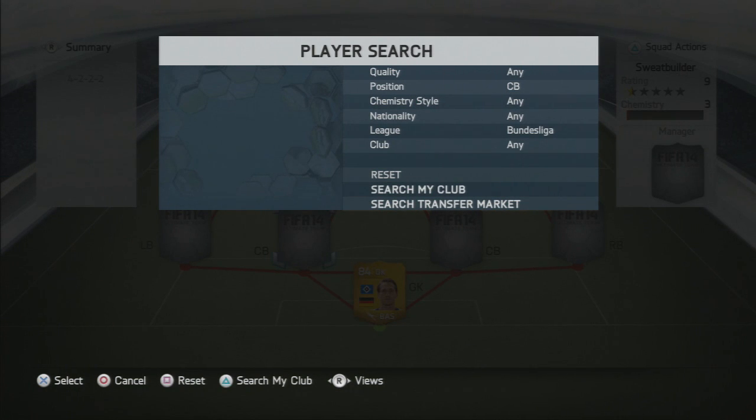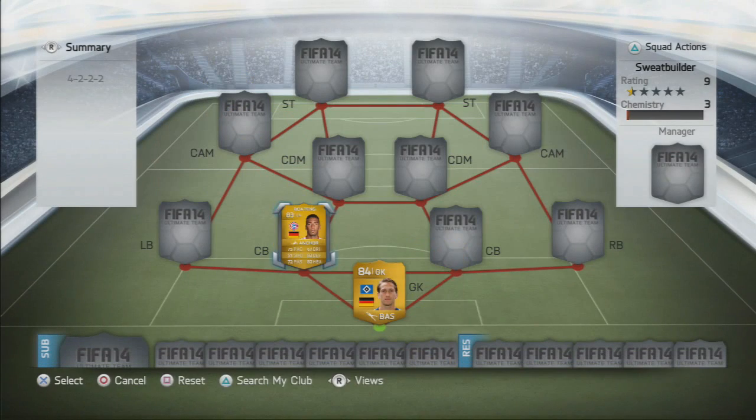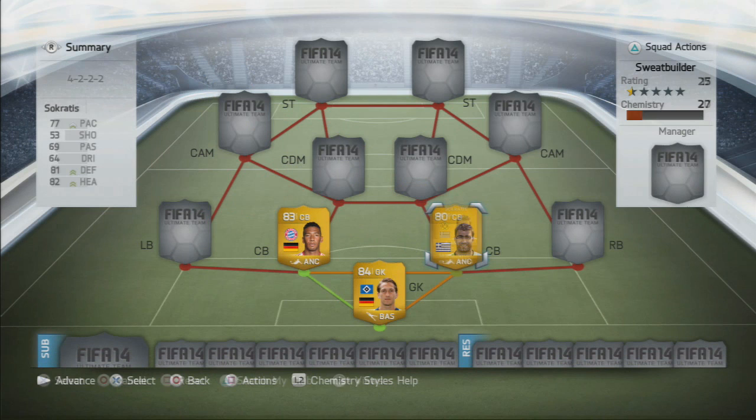The first centre back is going to be the 83-rated Jerome Boateng — his upgraded version — and he is probably one of the best centre backs in the game. He plays alongside the 80-rated Borussia Dortmund player Sokratis, who has very nice stats: 77 pace, 81 defending, and 82 heading as his major stats, and he does a very good job in defence.